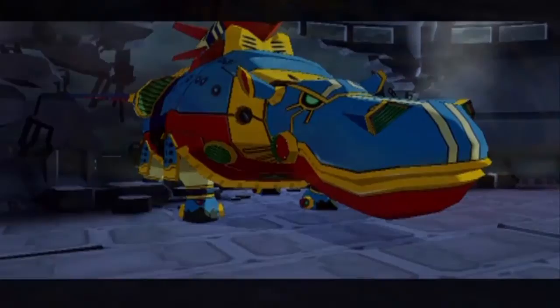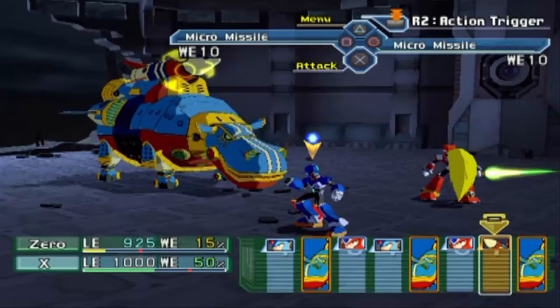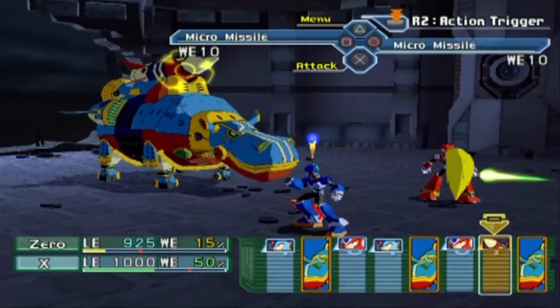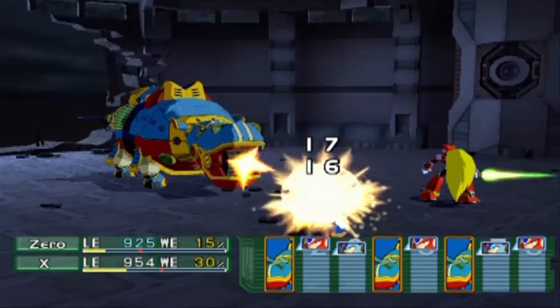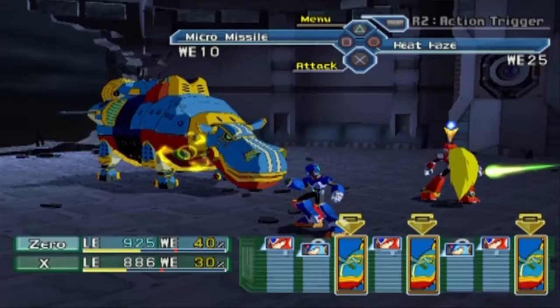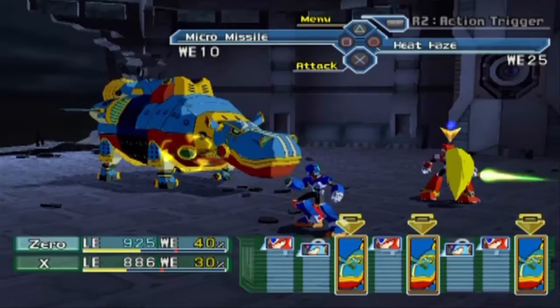Just in time, too, for this boss: the Hippopressor at 5,000 life energy. The missile up top is kind of a big threat we have to take out first — if it goes off it's going to do 500 LE worth of damage. So X is going to take care of that right quick and take it out in one go because I'm at high level. It's going to waste a turn to bring it back, but the Hippopressor itself you want to save for Zero because his head blocks shot attacks — it's more susceptible to combat, which Zero is a master of.